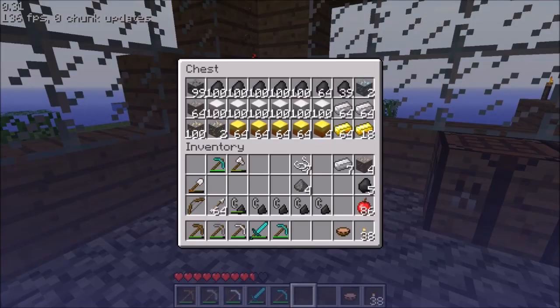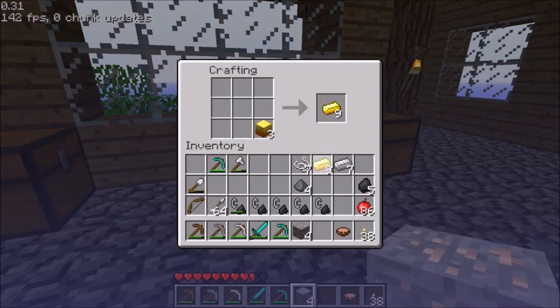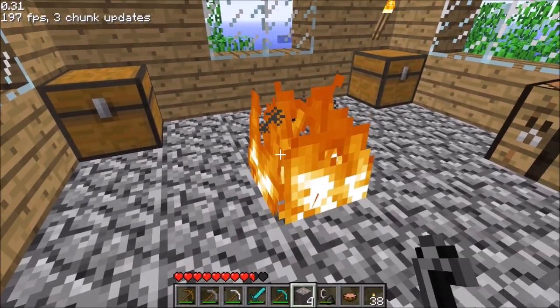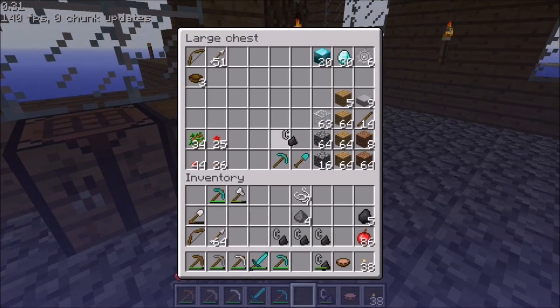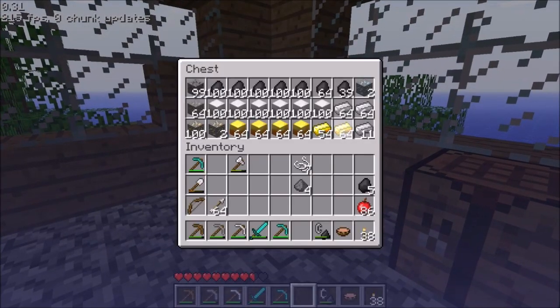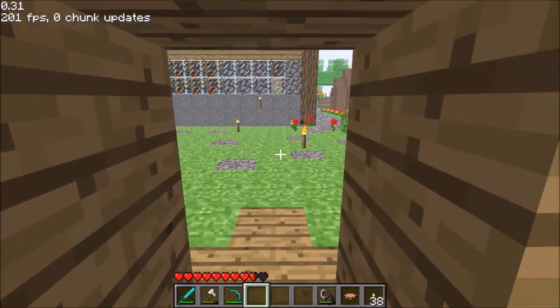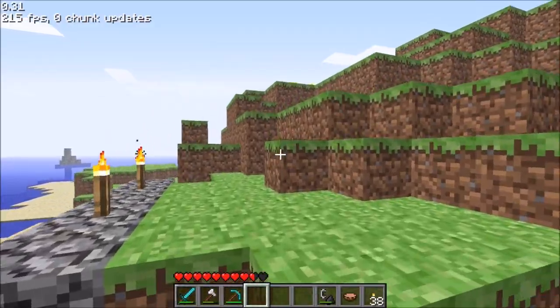We have a bit of a problem with the resource chest. Where are we going to fit everything? I could convert that to gold ingots - I think that will still fit. We can smelt the iron with the million flint and steels I got. I swear if I don't even get four back... Beautiful. My inventory is horribly sorted, I know. In terms of this upgrade - it's more like a downgrade in my opinion - but that's all the features in this version.